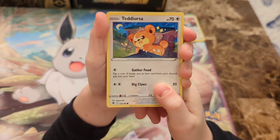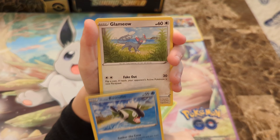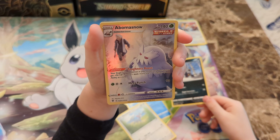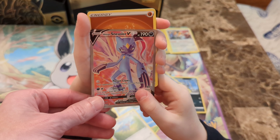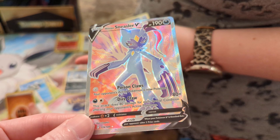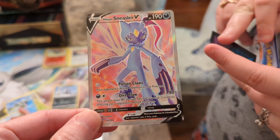I got stuck with Teddiursa. Hisuian Voltorb. Hisuian Basculin. Glammeow. Always. Oh! I see a character rare, Obamasnow, which is a dupe for us, but I did pull something. Oh! And a Hisuian Sneezer Ford. Now we just have the alternate card. Yes. Alright guys, I did get something. I got a double hit, to be fair, right? You did. Obamasnow and... You crushed. You destroyed it.